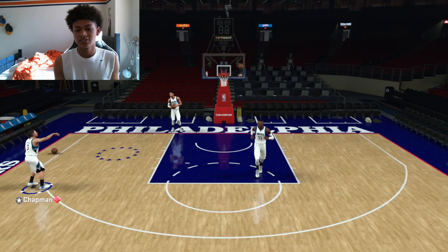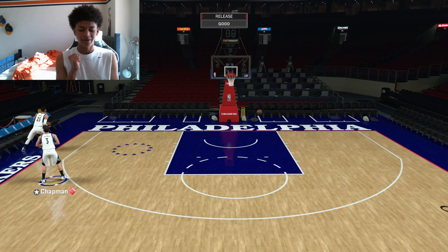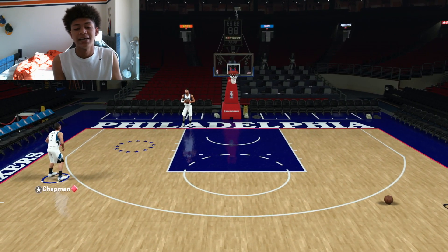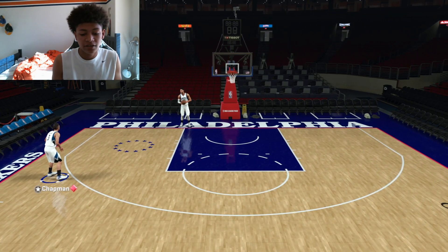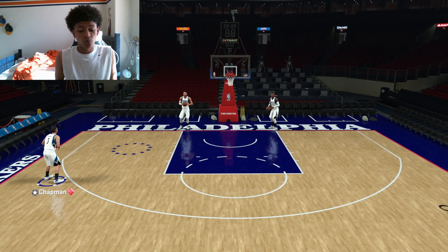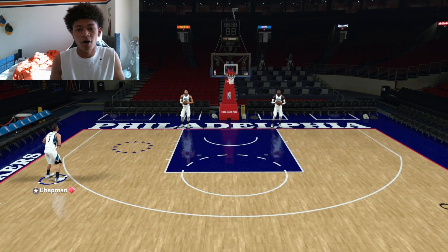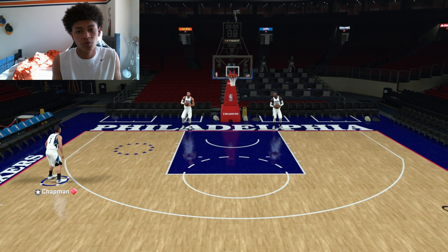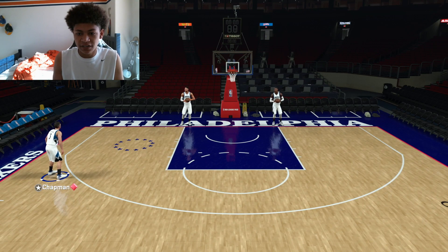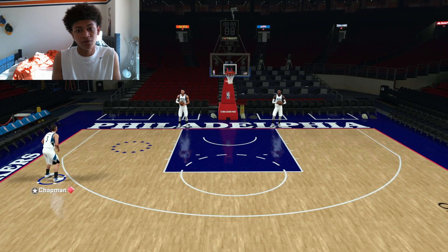Alright, this Rex Chapman is by far the most underrated Ruby card you can get. You could get him for like 15 to 20,000 MT. He is a monster — 90 driving dunk, crazy three-point and mid-range stats, the badges fit him really well. He's an above-average defender with almost 80 on-ball IQ defense. This card is like the complete Ruby card you'd ask for in MyTeam: great speed, great offensively, above-average defensively, and he's a 6'4" shooting guard.